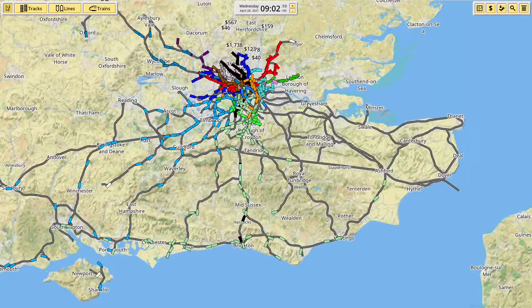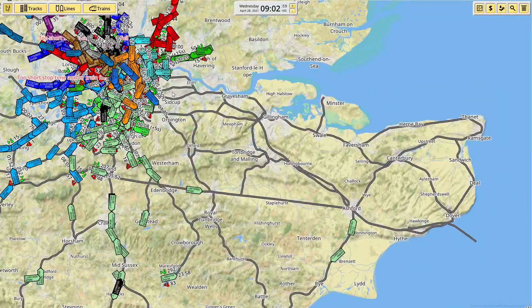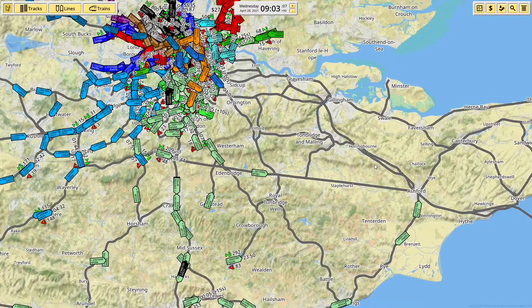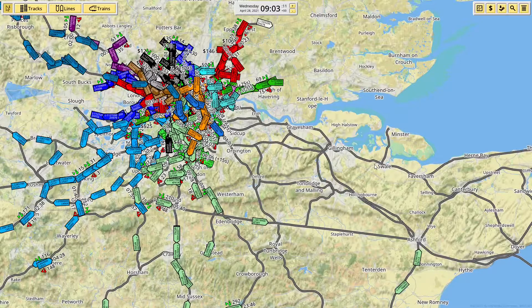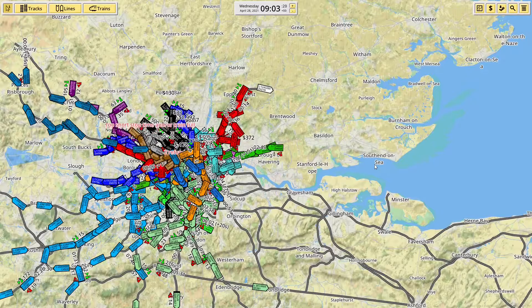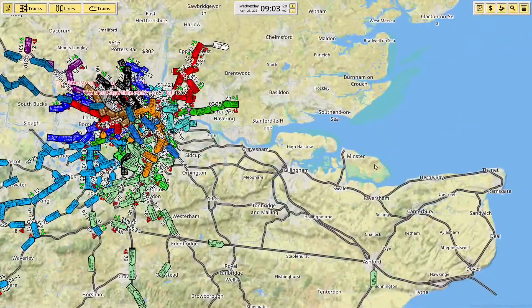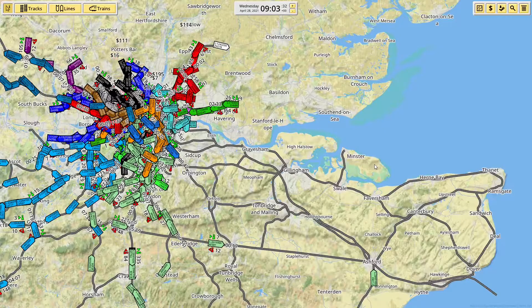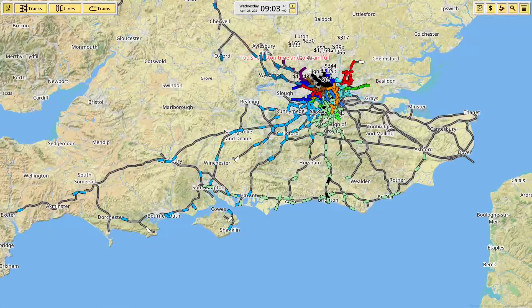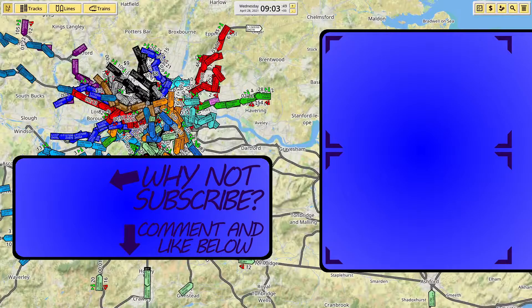Well, I think that's a good demonstration of what I've been doing — we've got quite a bit done and it is clearly profitable. I don't know if I'm going to do the rest of the Southeastern services off camera or on camera. I'll probably be building C2C next or GWR — I can't decide which. C2C would be quite a quick one to build — out of Fenchurch Street to Southend, that's basically it, there's very little to it. So that might be next time, or I might just do some more Southeastern services. Thanks for watching, I'll catch you in the next one.